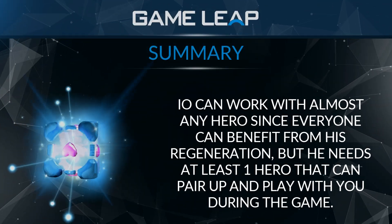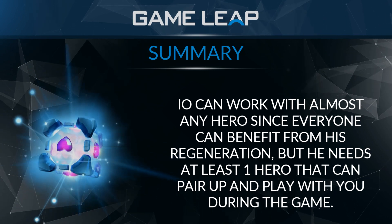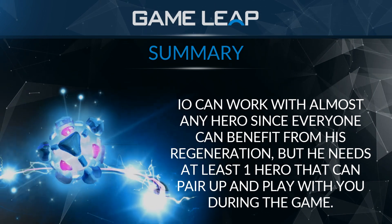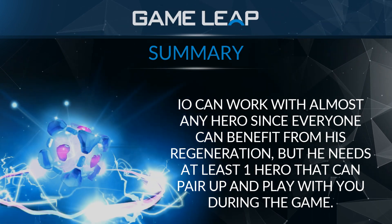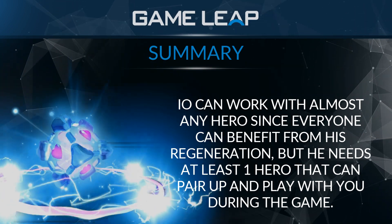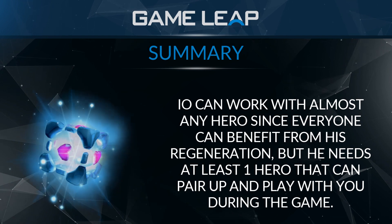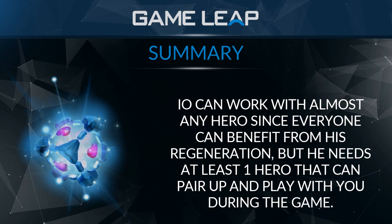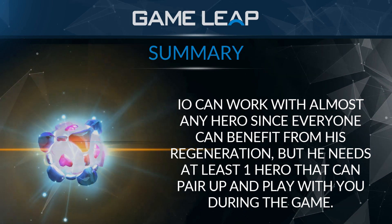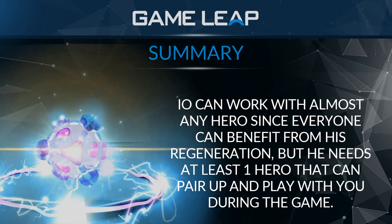To sum it up, IO can work with almost any hero since every hero benefits from his burst heal, movement speed, and Relocate. It's not a big problem if one or two heroes don't synergize with IO, but you need at least one hero IO is dependent on. For example, if you have a Storm Spirit mid that you can't play around, having a Troll Warlord or Juggernaut in the safe lane gives you your game plan and flash farm partner.